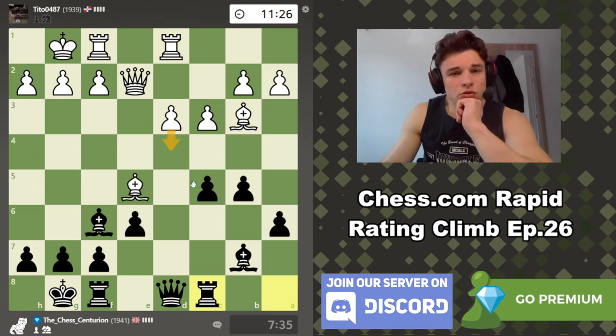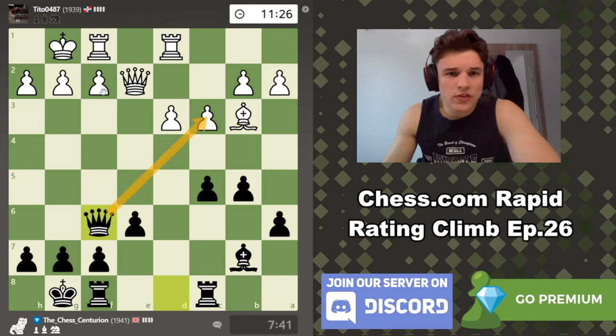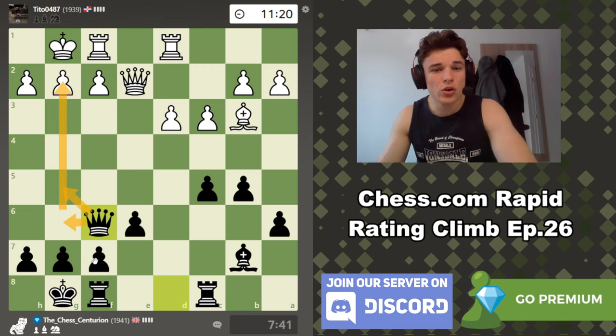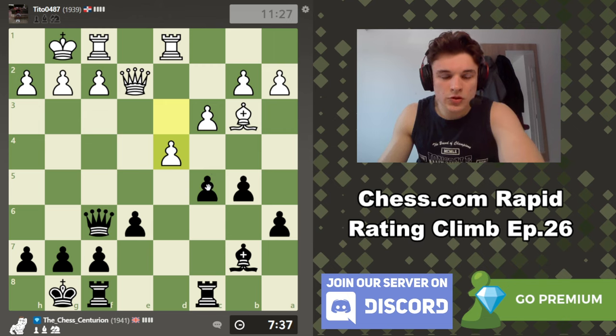d4 looks like a very natural move here. He takes us — I think that's good for us because now our queen's fairly active. If the queen steps onto the g file we're going to be threatening mate, so it's worth keeping an eye out on. It also frees up the d8 square for a rook to go to.